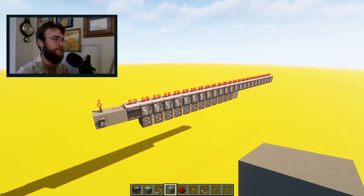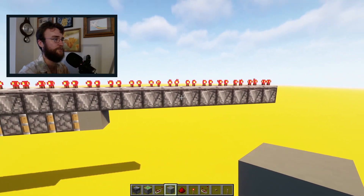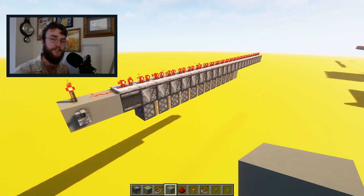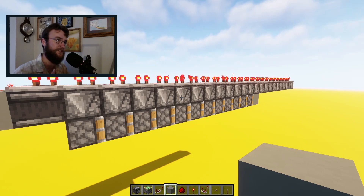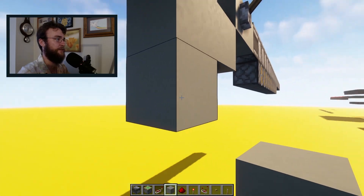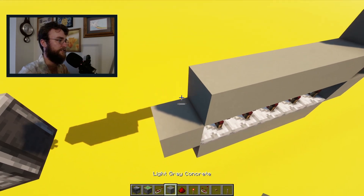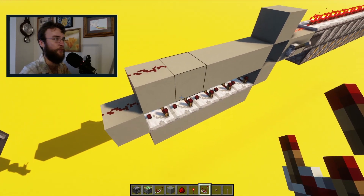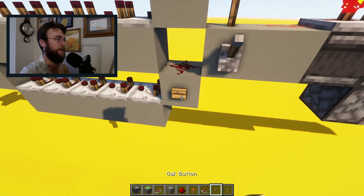The setup for the 12-piston extender is near identical — you have 12 pistons on the bottom, but 23 of the downward observers up here. The repeaters in the clock are exactly the same. In general, if you want to build a 50-piston extender of this kind, the amount of observers you need is double the pistons minus one — so for 50 pistons, you would need 99 downward observers. The clock is pretty much just the same thing but stretched out with more comparators: five comparators on the bottom facing away from your extender, then a couple redstone, and this is where the signal drop is that allows this to be a pulse creator. Then four more comparators on top, redstone dust in there, and a button, and you are good to go.